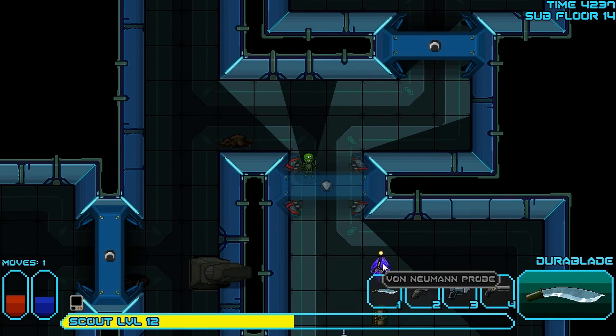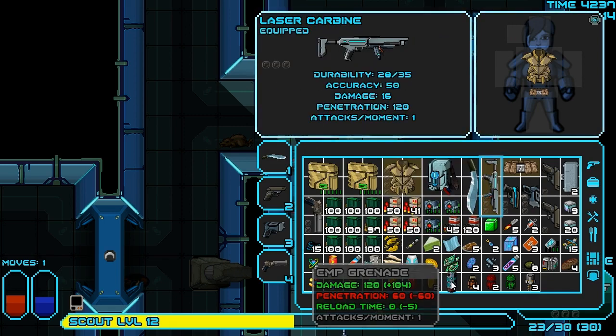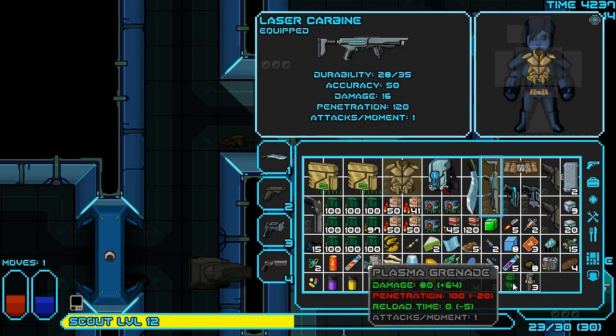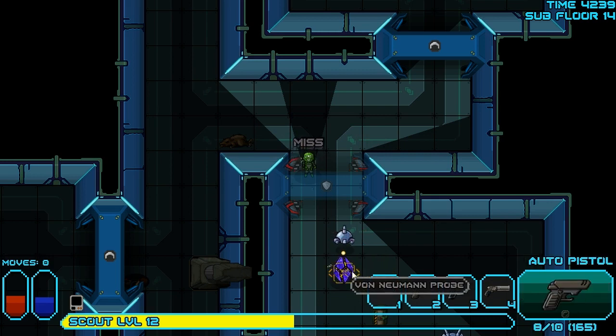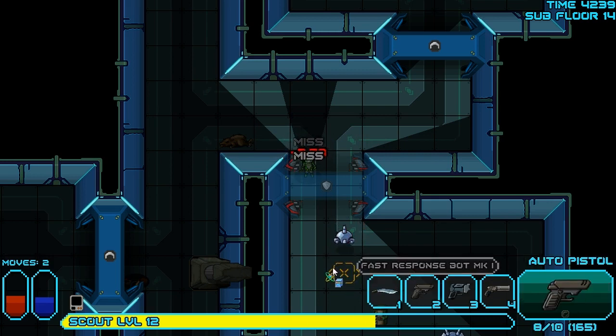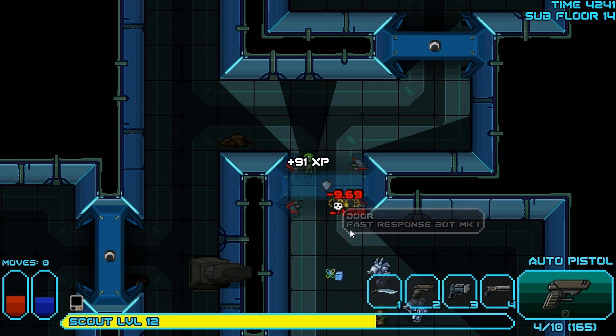Von Neumann probes are evil — they are just plain evil. We need this thing to die. I might try and use an EMP grenade or a more powerful grenade on it. These things fire disintegration lasers at you. If they hit you, they disintegrate one of your things. Please don't — didn't do it, okay, we're okay. Die. He's dead! You see how he disintegrates himself too when he dies. Those things are nasty. Really nasty. You don't want to have to deal with those if you can help it.